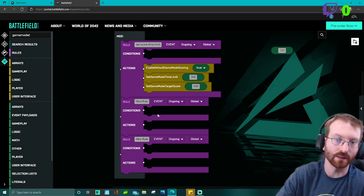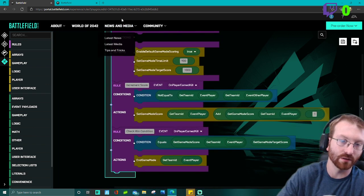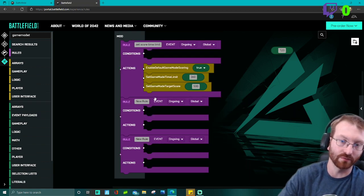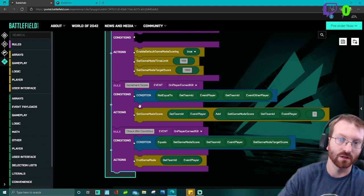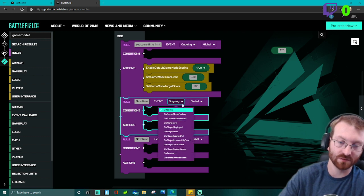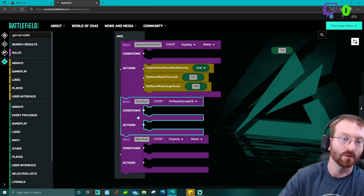Now we go to our second rule: increment the score. This tells us we're going to increase the score by one point when a player kills another player. The event will be 'on player earned kill.' Click on the ongoing event, go down to 'on player earned kill' — double-check it's 'on player earned kill.' Then make sure we change the action to 'increment score.'